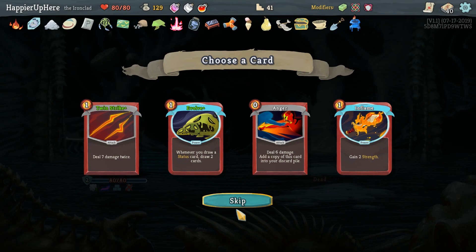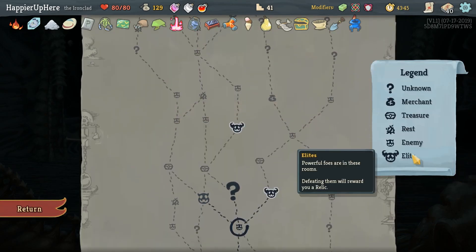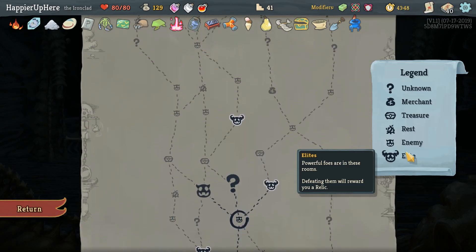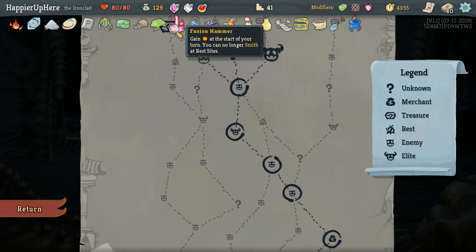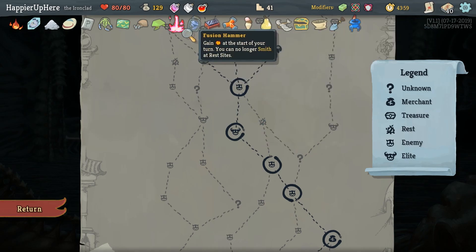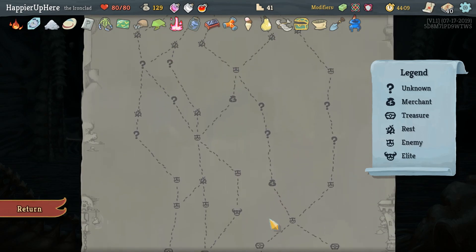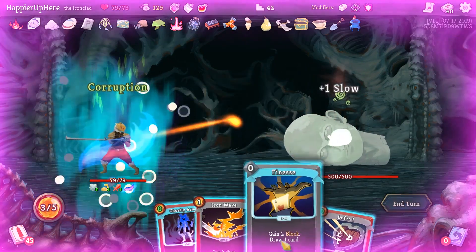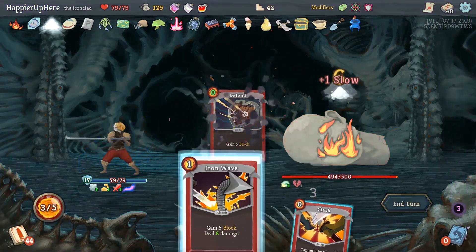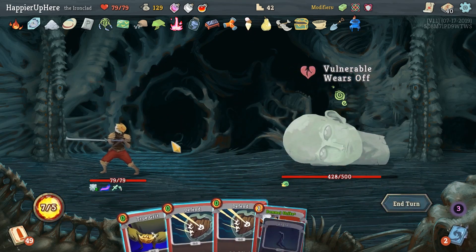Question: do we want three question marks and one elite, or two question marks and a shop and one elite? Since I don't think we need to go for curses, I'm not sure we need the question marks. We have 20 relics and we'll get another two guaranteed so that's 22. I think we'll go for the shop - we'll get at least an extra 25 points for having enough relics. Corruption, Finesse, Ghostly Armor, Bend, Flash of Steel, Iron Wave, then Flash. Almost a Strike - Havoc is going to play a Strike.